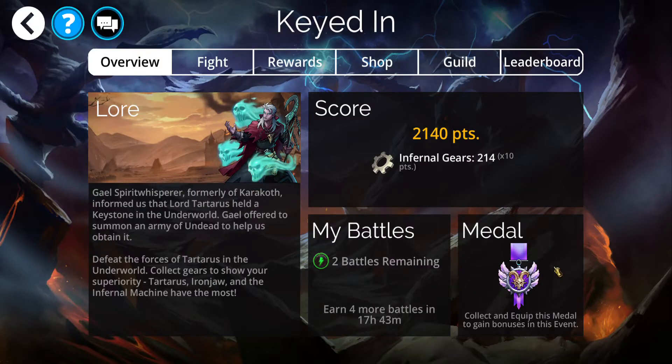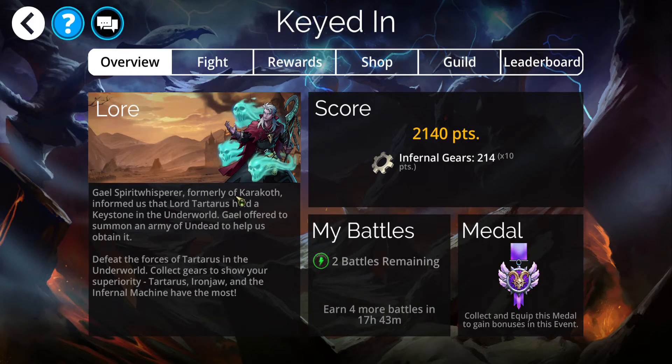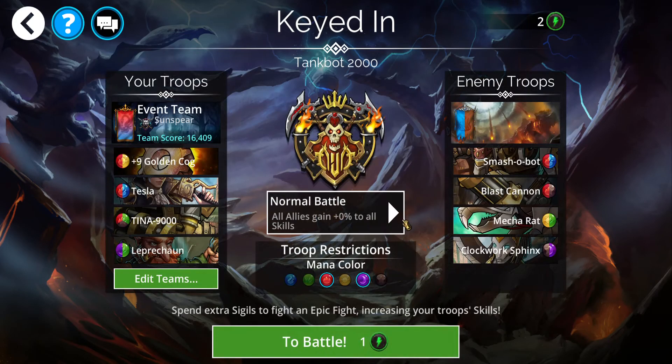That also gives us 1 complete metal of spirits — 160% spell damage for all troops in the current event. Let me show you what I'm using right now. I think it's going to work out fine. I've got Sunspear and I'm going Golden Cog, which gives armor equal to their current armor.